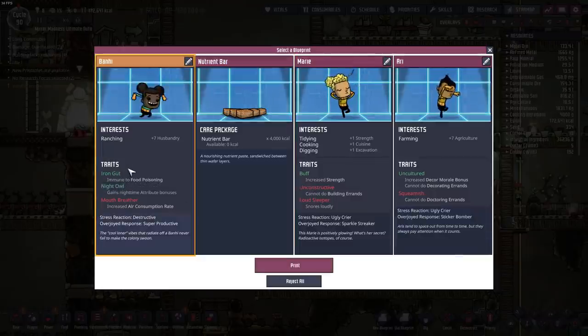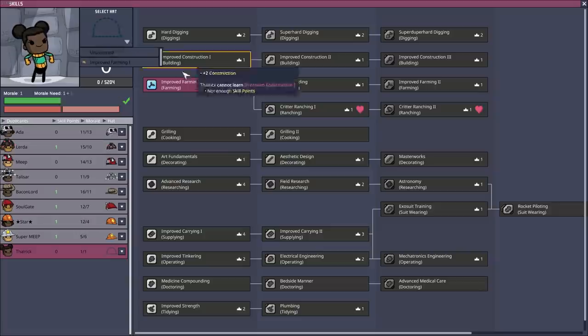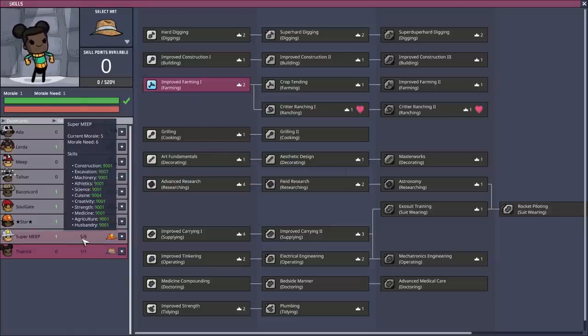I'm going to have to go with this dupe over here. It's a very expensive dupe, but if I make them run at night and have them do ranching, that's a super win combo. Welcome to the base. Thank you so much for being a Patreon supporter. Your skills are going to be aimed towards ranching.